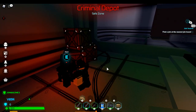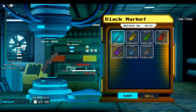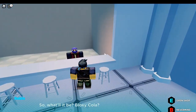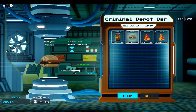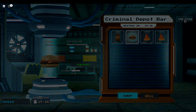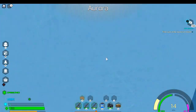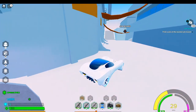You talk to this dude here in the depot. There's also a food vendor — burgers are the best food: 20 health and a decent amount of energy. The only problem is they don't stack very much, only 3 per stack, and it fills up inventory fast. I suggest taking 1 stack and then some Bloxycolas, because Bloxycola is better for stack value.